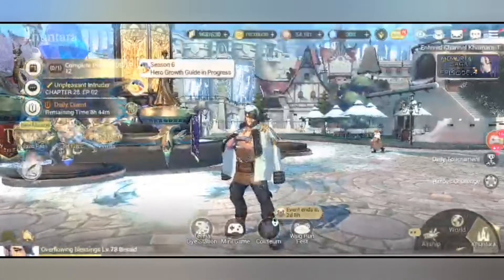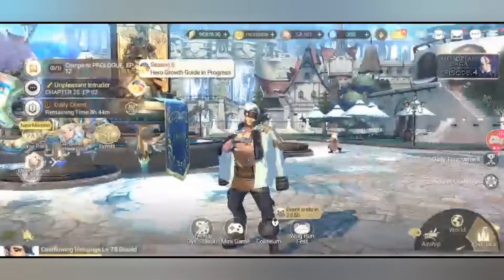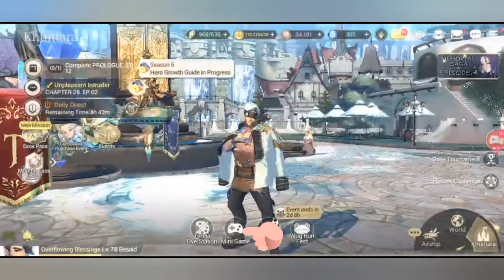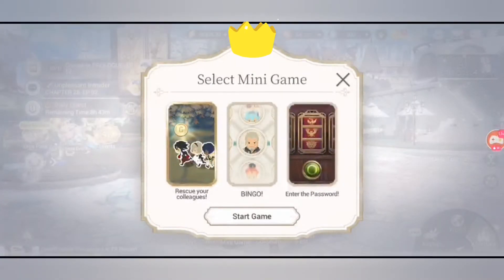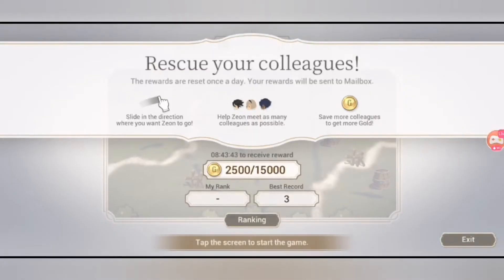In the city, you can see there are four buttons beneath the hero. The first one is the rest/dye station and the second one is the mini game button. Just tap it and you can see 'Select Mini Game.'